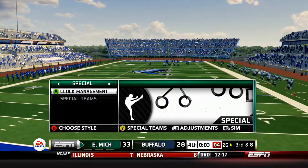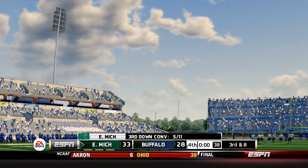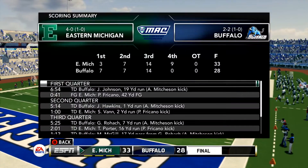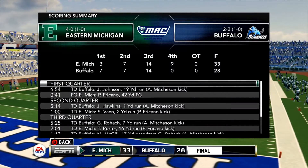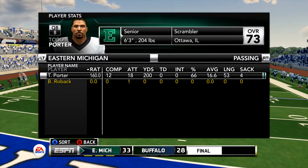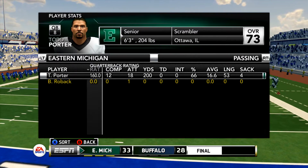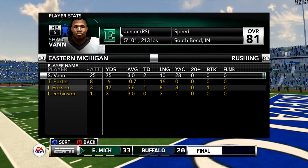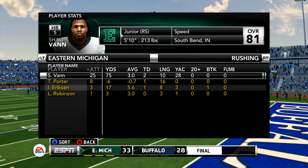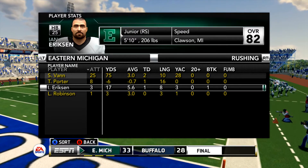This one a little dicey, but with your backup quarterback you'll take it. Great performance all around for the Eagles. The defense faltered multiple times but came up with stops at the end of the game when they were most needed. The Eagles scored 23 points to the Bulls 14 in the second half. Looking at the player stats: Todd Porter 12 for 18, 200 yards, no touchdowns but no interceptions. He made plays when he had to and didn't make any crucial mistakes. Shaq Van was the horse, only averaging 3 yards on the ground with a long of 10 but picked up yardage when needed and a couple of touchdowns. Todd Porter also had a nice touchdown run on the option, as did Ian Erickson on a triple option.